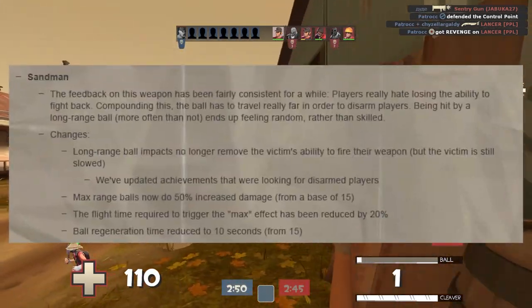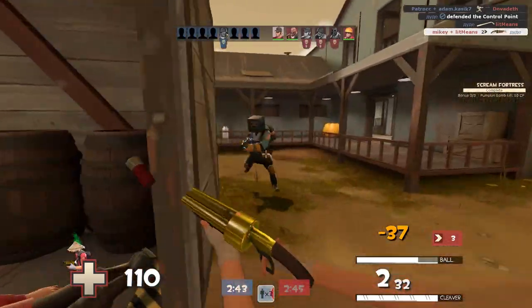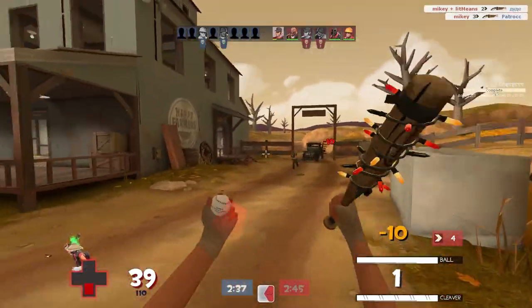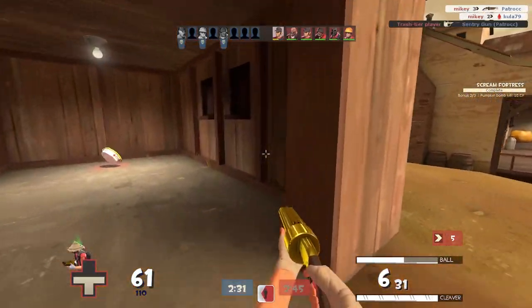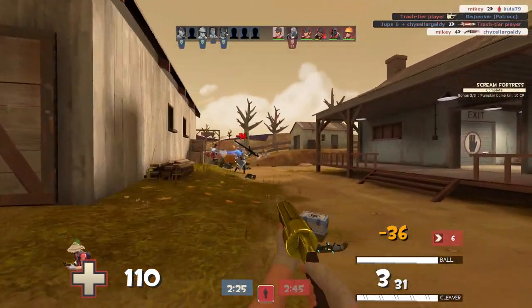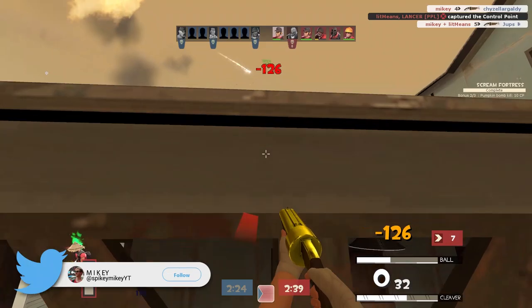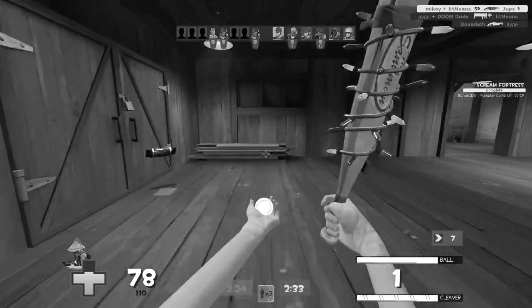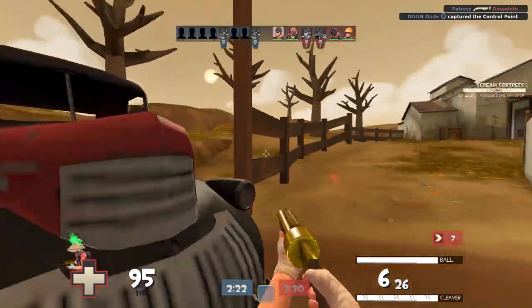During Jungle Inferno, Valve changed the way the Sandman worked to make it so long-range ball impacts slow down an enemy but don't remove their ability to fight back and defend themselves, and they no longer get put into a fleeing state from any kind of ball hit, no matter what range you hit them from. Now I fully understand why Valve did this — stun mechanics in a game are something that nobody really likes. They can be super annoying and frustrating, and if a scout is really good at hitting you, that scout can very quickly turn into your arch enemy for the rest of the game. It's a bit awkward if you know that scout in real life — then you hate them in real life too.